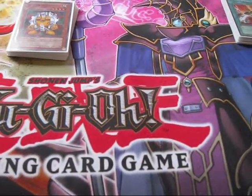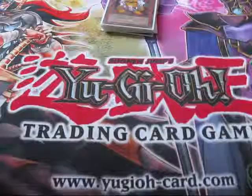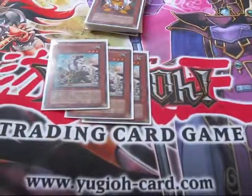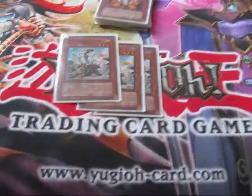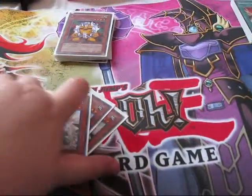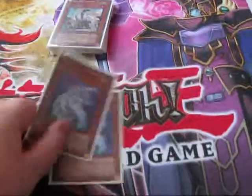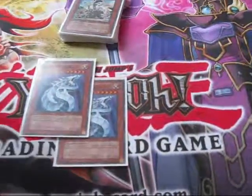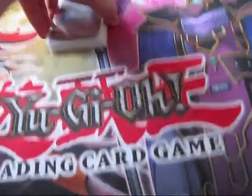For draw power, I run 3 Scrap Recyclers, probably one of the most broken draw engines in the game right now. It's kind of like a mini-Pot of Avarice, but in case you don't have enough you can always dump one. I also run 2 Cyber Dragons just to get some field advantage at certain points in the game.